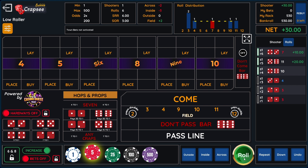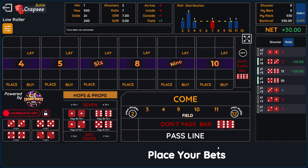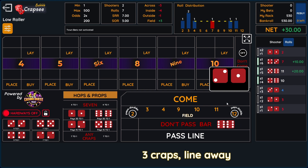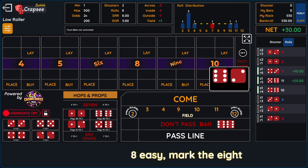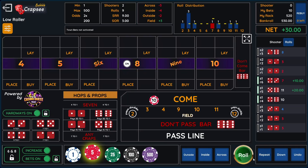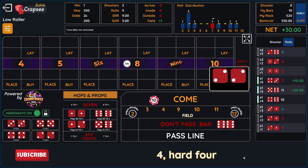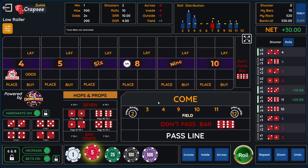Let's go ahead and establish the next point. That's a two — doesn't help us. And there's a three — that doesn't help us either. Okay, there's an eight, so the puck will move to the eight. We will put one unit in the come, which is $10. And there's a four — this come bet moves to the four. We now put two units or $20 in the come. The reason is if a seven would roll, we would lose our $10 on the four, but we would win $20 in the come and net a $10 win.